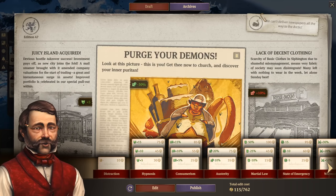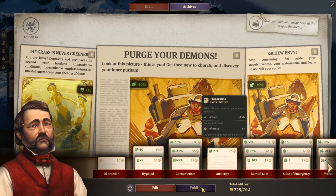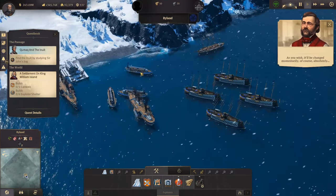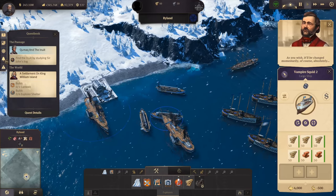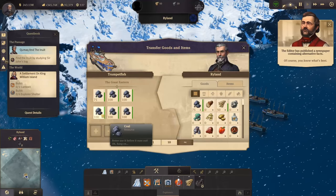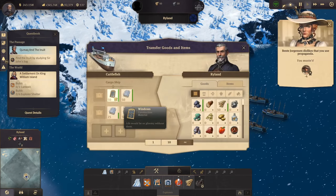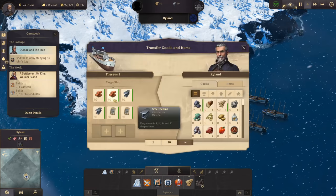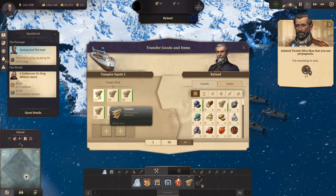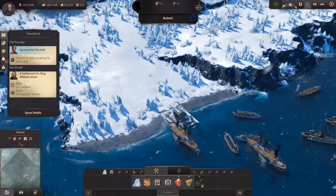Let's have a look at our newspaper: minus 30% consumption, minus 10% consumption, and plus 15 happiness — keeping my people happy. We can use all the influence we need. We do have five cargo ships here in the port because we have lots of coal. I need to import quite a lot of coal to Ryland to get an achievement. Some of you were asking if you still get achievements when you have mods enabled — yes, you can still get these achievements.